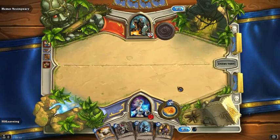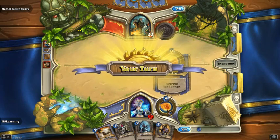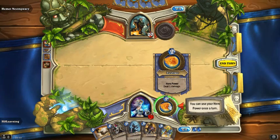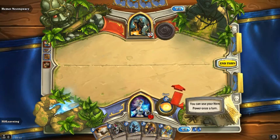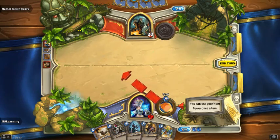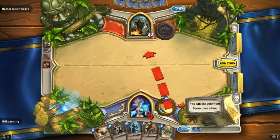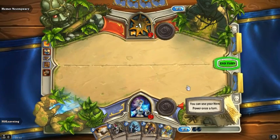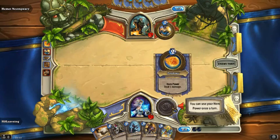We do have tricks of our own. We have our hero power at last. This hero power, which you will find in the normal game, is the fire blast. It will deal 1 damage and you can aim it at your own minions, your opponent's minions, or at the opponent's face. You can use that once every turn — use it wisely because as a mage this is very very valuable.